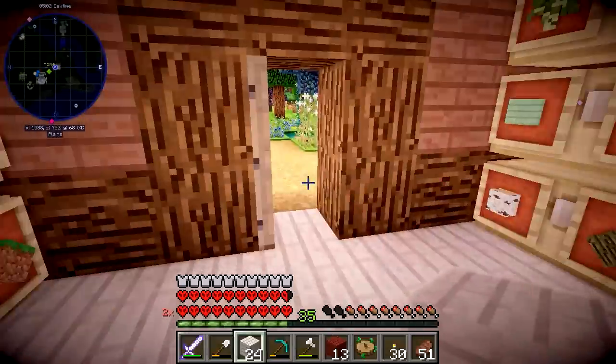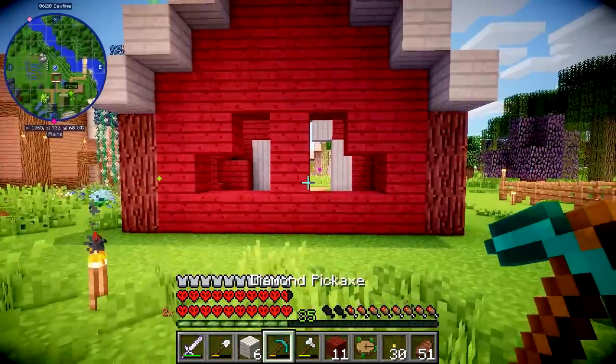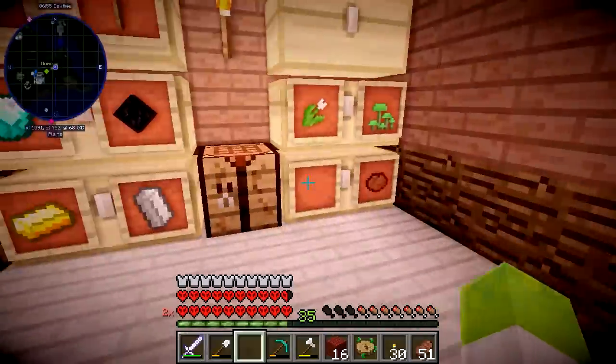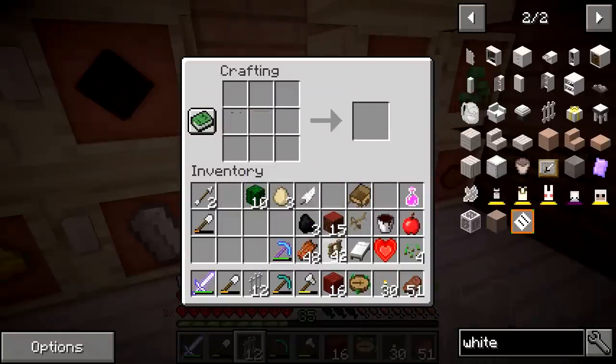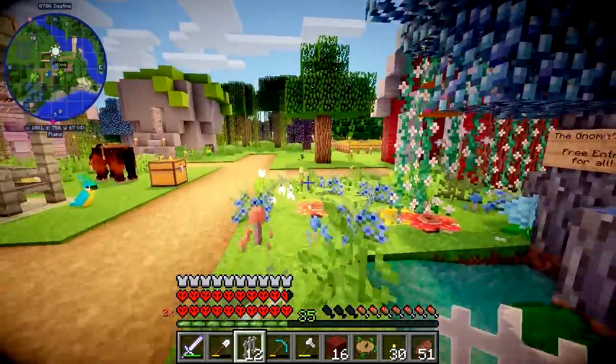I just realized this is not actually how you make white fences — whoops. Oh well, we can still put them to good use. To actually make some white fences we need some bone meal, which I have some bones right here, and then some fences. And bam, there we go, there's 12 white fences. I'm not sure if this is going to be enough but we can use them anyway.